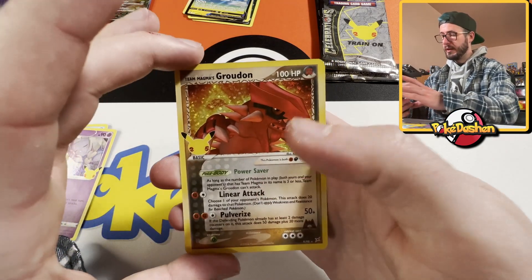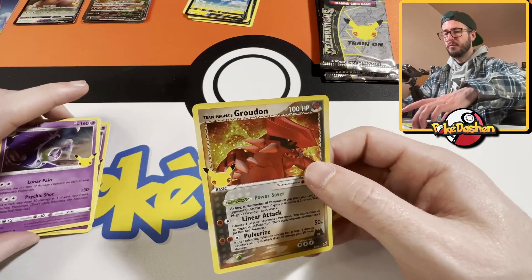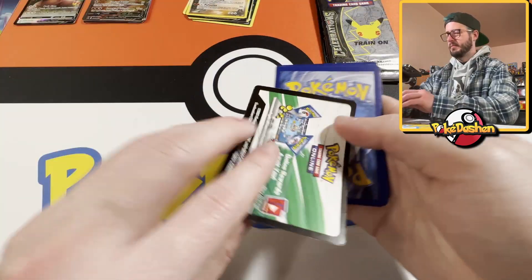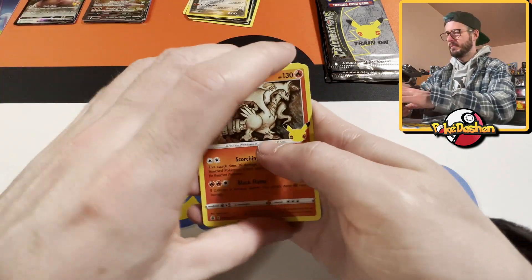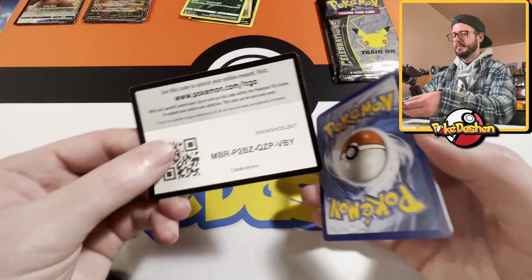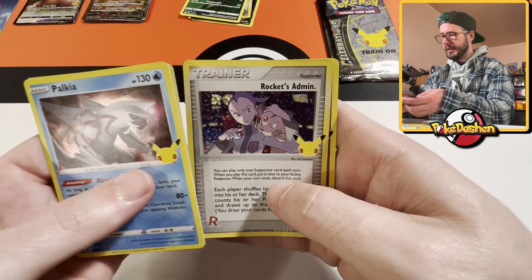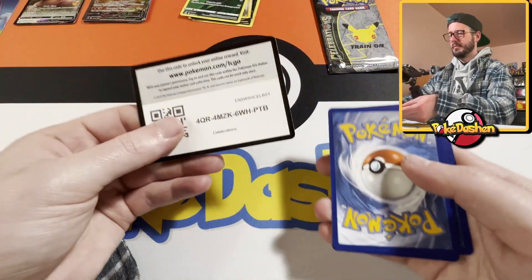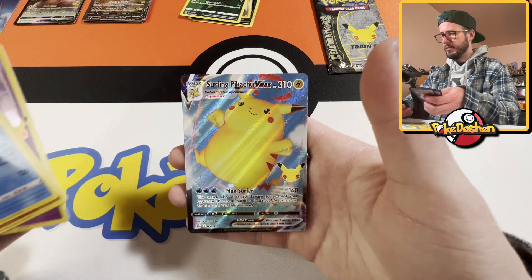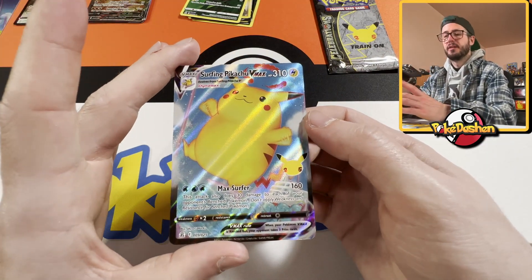Groudon — yo, I do not have this card, this is insane! And the Lunala — all right, gorgeous Groudon, holy! Third Pikachu I think. Rocket's Admin and the Mew — okay. Groudon again. Surfing Pikachu — all right, cool. I do have this one but honestly it's a gorgeous card and I love it.